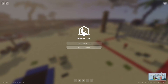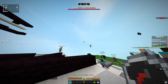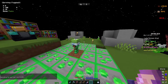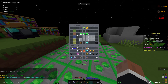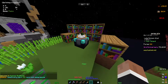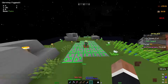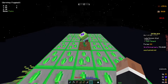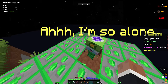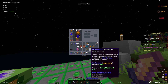Here's everything I have in SkyBlock. On the island I have Emerald Minion 1, which is a T5, an enchantment table, a sugar farm, and Minion 2. Here is my inventory right now.